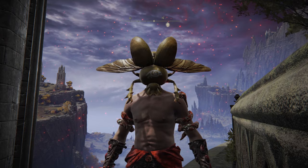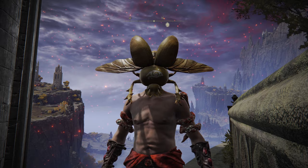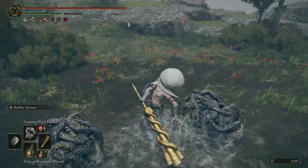Secondly is the Incantation Scarab Helmet. This one has a notably golden hue, and it reduces the FP cost of incantations by around 15%. This one has particular use for anyone who uses incantations as their main form of combat, for those who use them even over weapon attacks.